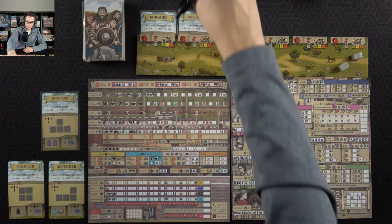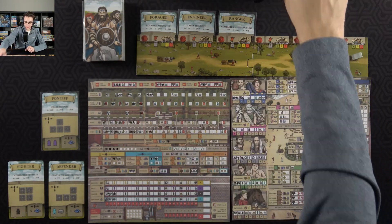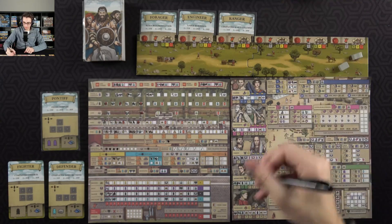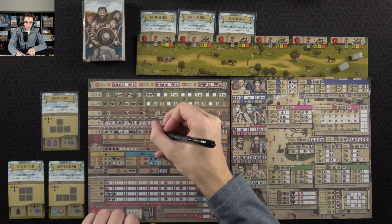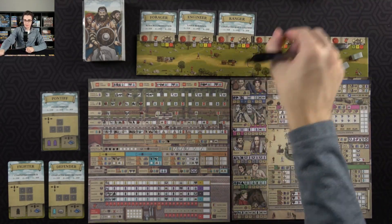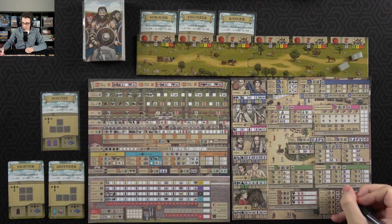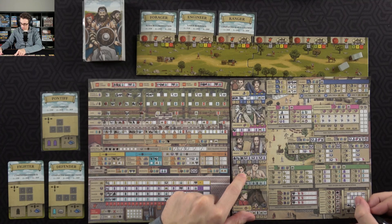I will just spend both of these builders on the fort and get at least one civilian back. I will probably just put the civilian towards this track, which gets me a soldier, which I'll immediately spend on the fort, which gets me my civilian back. I'm going to spend a civilian down here on patricians — that'll get me a soldier, which I'll immediately spend to do some scouting. I'll go with this bottom row thing there.